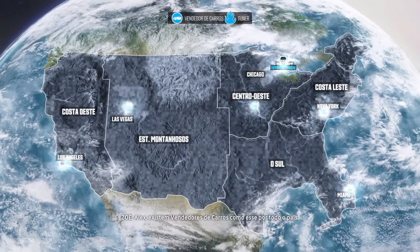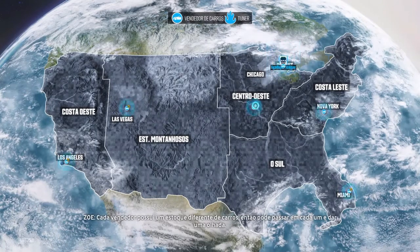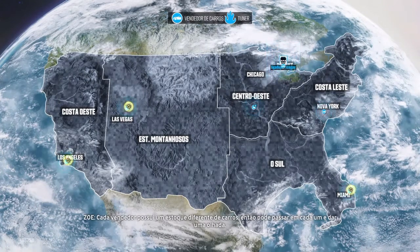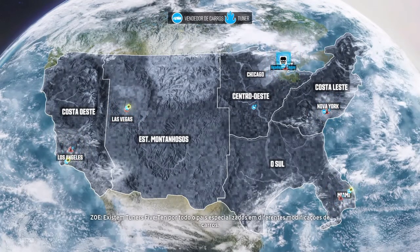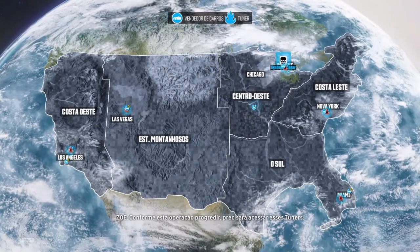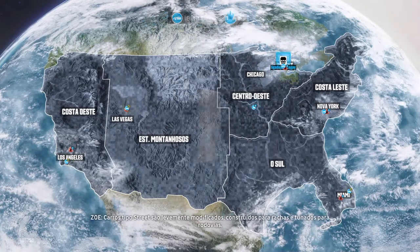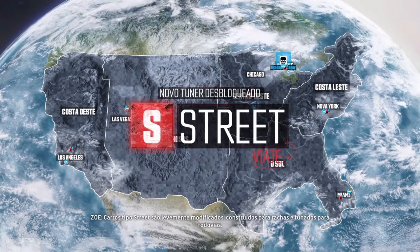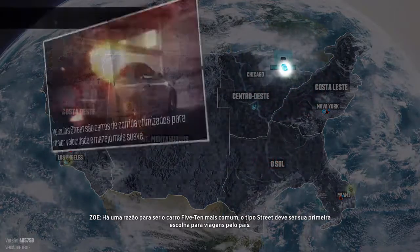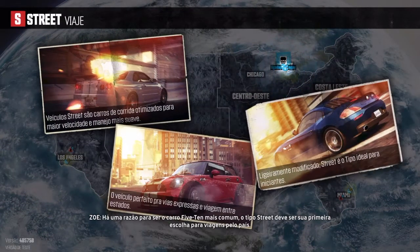Alex, there are car dealers like this all across the country. Each dealer has a different stock of cars, so you might want to swing by each and take a look. There are 510 tuners all over the country who specialize in different car modifications. As this operation progresses, you'll need to access these tuners. But for now, let's get you a street ride. Street spec cars are lightly modified rides built for street racing and tuned for the open road — the most common 510 ride for a reason. Street spec should be your first choice for cross-country road trips.